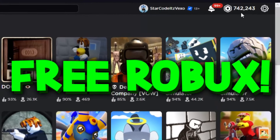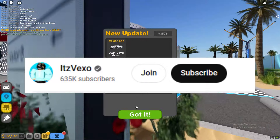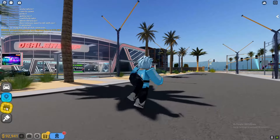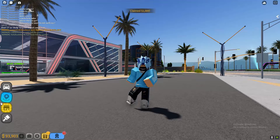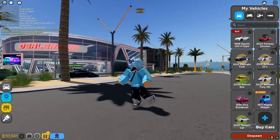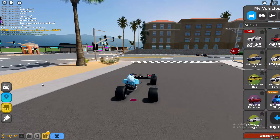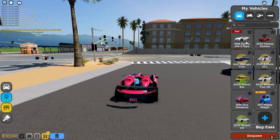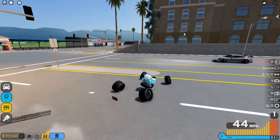Welcome everybody! In today's Driving Empire course video, we've got a new Driving Empire update. We've got a new car brand, a new Devil car - very good update. What we are going to be doing in today's video is redeeming all of the codes we have here in Driving Empire, so let's get started redeeming all of the current working codes.